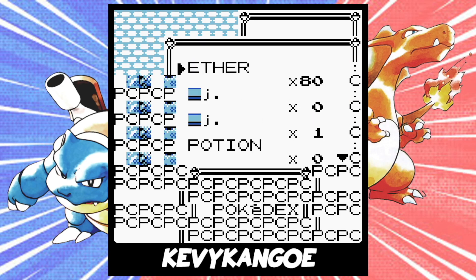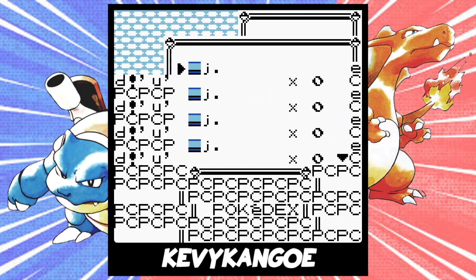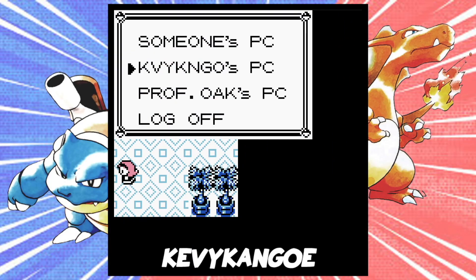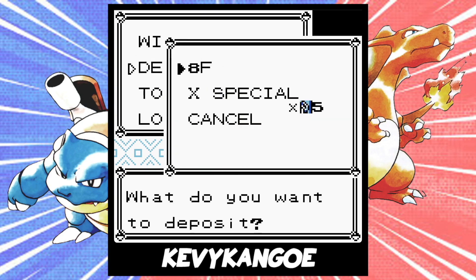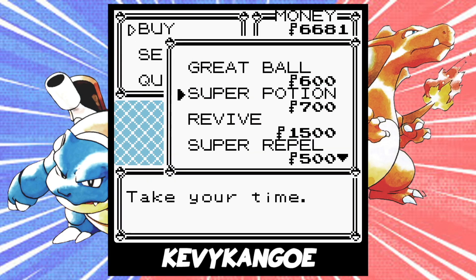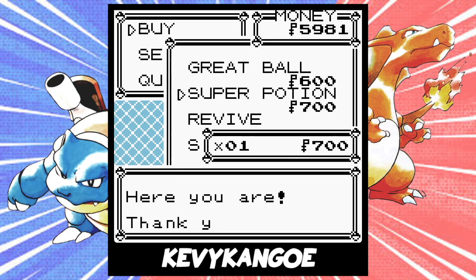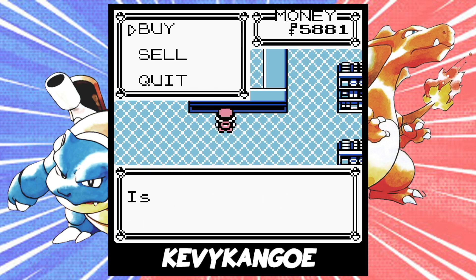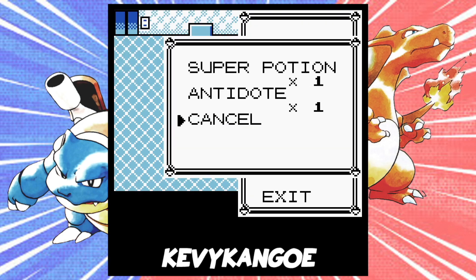Once you have it, switch it back with the Nugget. Fly back to Celadon City, or another location might work too. Then deposit the 8F into the PC. Make sure to buy three separate items from the PokeMart to make your bag return to normal. Alright, we've got the first part done. We'll come back to the 8F in a bit, but we've got some other setup things to take care of first.